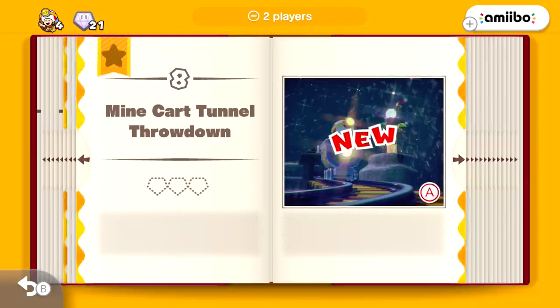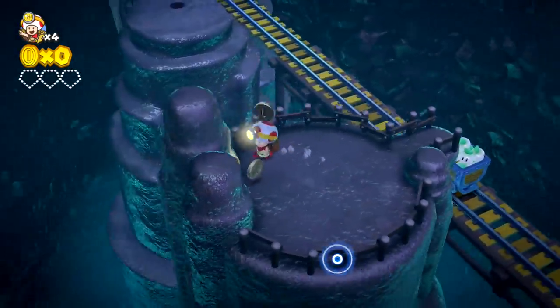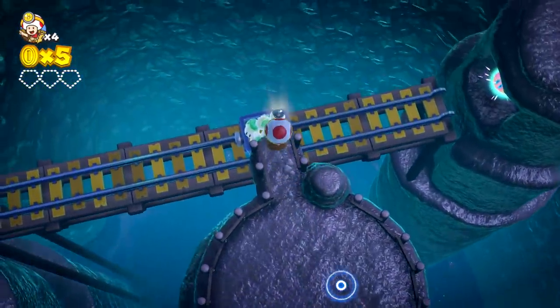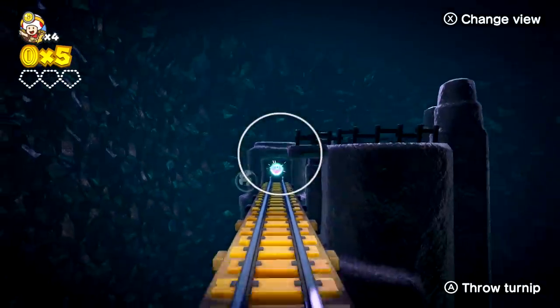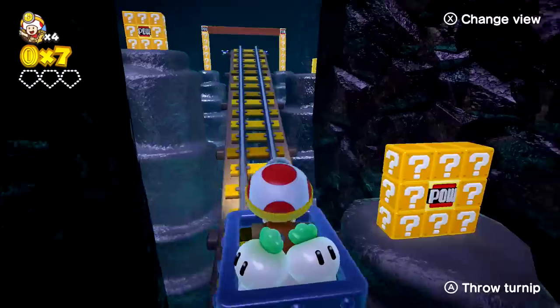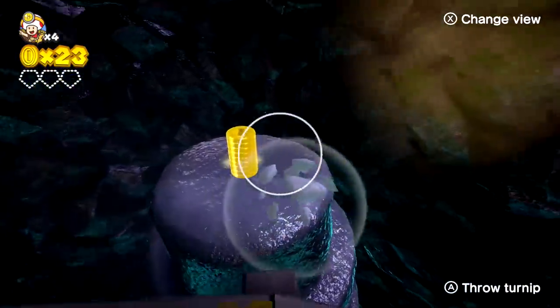Now we have level eight: Minecart Tunnel Throwdown! Oh boy, we get to ride a minecart! Minecart Tunnel Throwdown, and it looked like in the little image we were on a minecart. Look at how cool this is — oh, I really like this already! But there's a diamond that way. Oh, this is full of turnips! Whoa — throw a turnip, hold on, turn around then, throw a turnip that way. Oh wait — this is not easy to do, like this is a lot harder than it looks. Change view — okay, throw them that way. This is so weird, I'm definitely gonna have to have a second try at this one. We have a very interesting level going on. Why is this not gyro controls? I'm trying to just use the joystick — it's super tough to do.